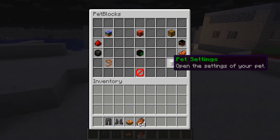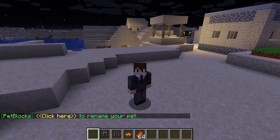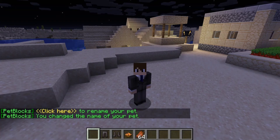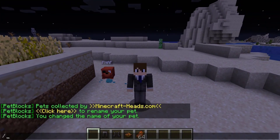Next up we have pet settings. Within pet settings you can go ahead and rename your pet — just click to rename, and we could call it anything. We called it FNAF for the Five Nights at Freddy's series, and as you can see as soon as we did it, it already got updated.